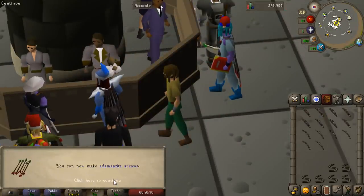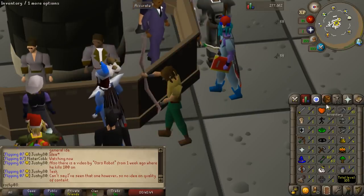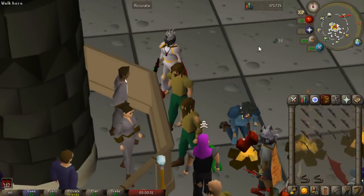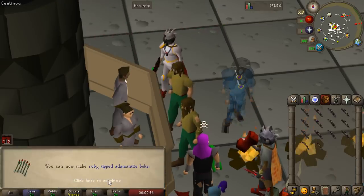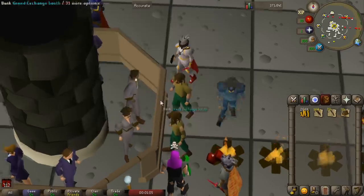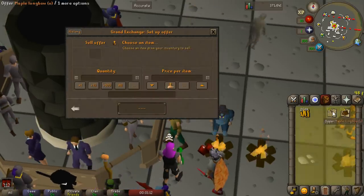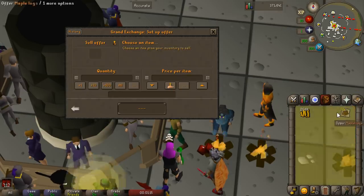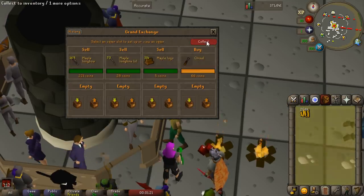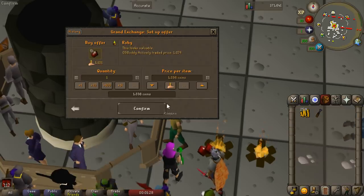There is level 60 fletching — just a little milestone level. We can now make adamant arrows if we wanted to. We're actually going to stop at 63 fletching because there's a pretty decent money maker at that level. So we just went from 60 to 63 fletching — that took around 45 minutes to an hour. We went ahead and sold off all of our maple longbows strung and we actually have over 250,000 coins just from cutting them, so we made a decent amount of cash from that last segment of fletching.